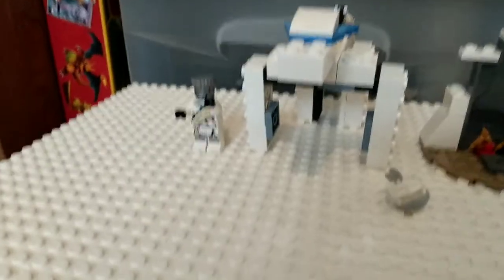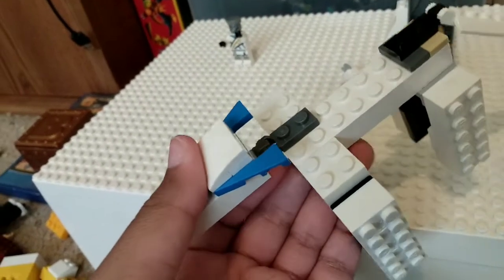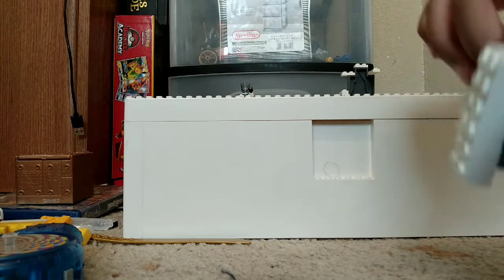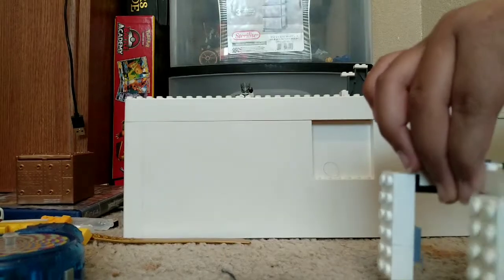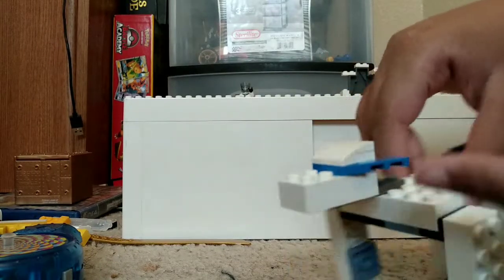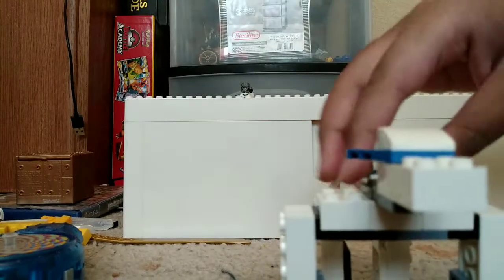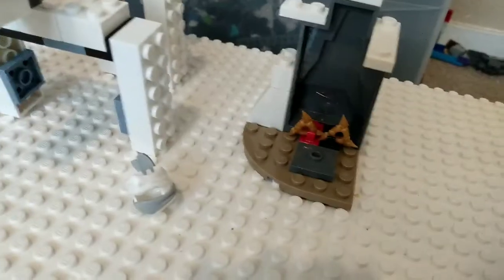I'm gonna start first with Zane — I'll leave Zane for last since I already did a review of it, so I'll show you guys. First, the dragon — pretty simple build, as you can see. It's hard to do with one arm, but I'm using two hands now. I'm using something to hold the camera. Yeah, the tail moves, it's pretty decent. There's an ice element to it. This is the big build, of course. Let me show you the next thing, which is the side build.